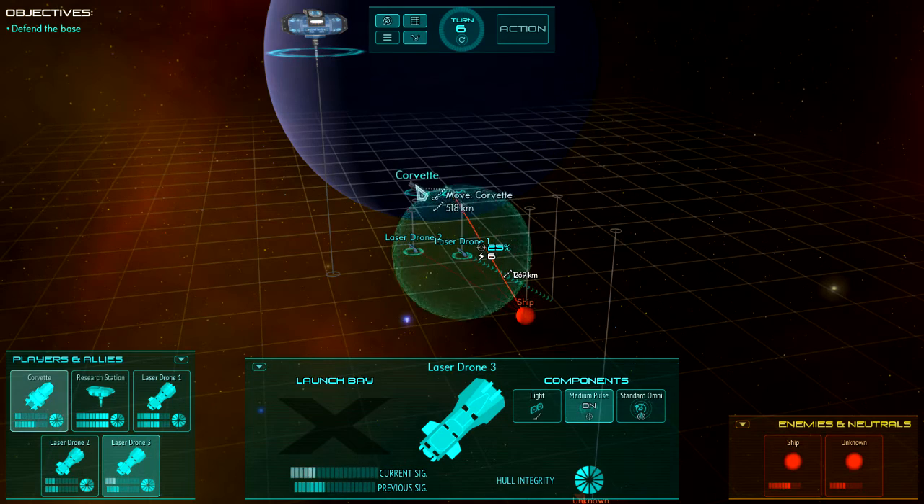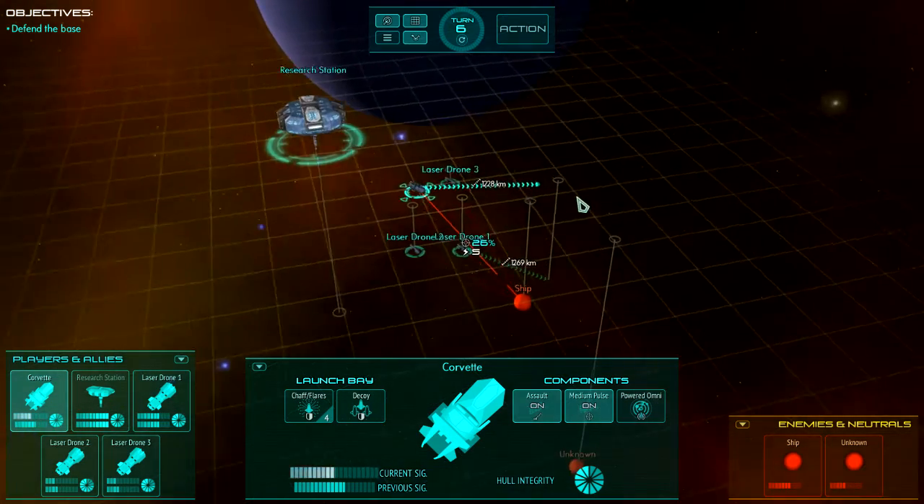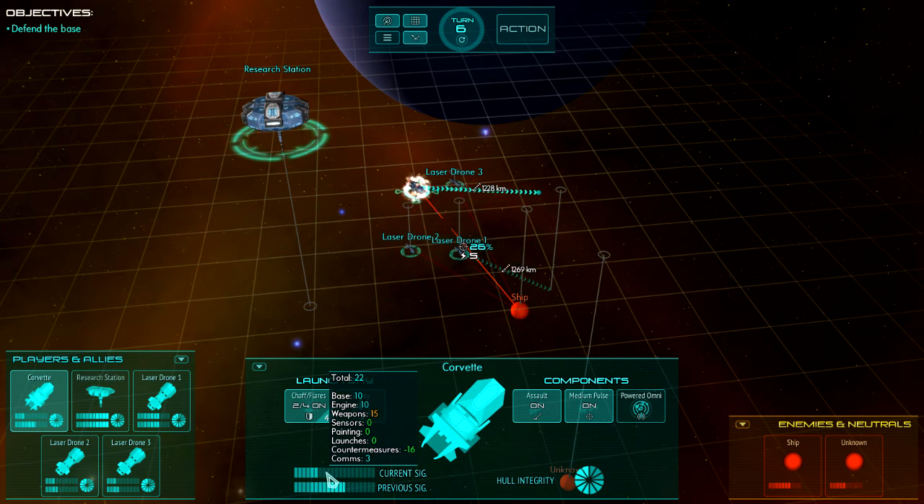It's also possible to decrease your signature using countermeasures. Here on the Corvette, it has a signature of 38. But we can lower that by launching countermeasures — we launched two chaff, which means our signature has gone down by 16 to 22. Since it's roughly linear, that means the Corvette is now about 40% harder to detect.